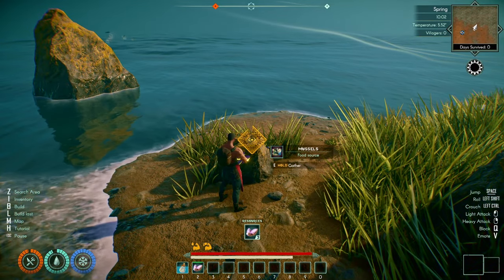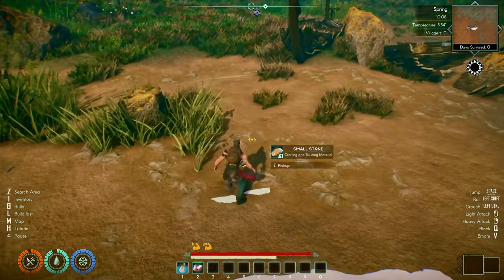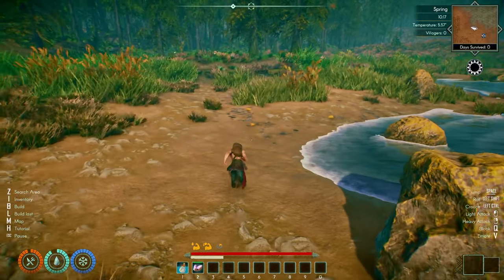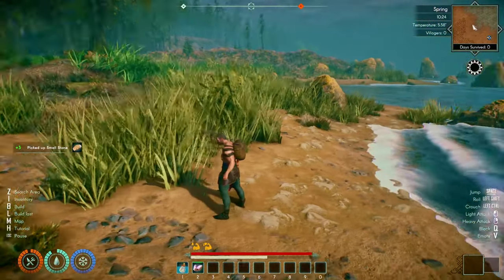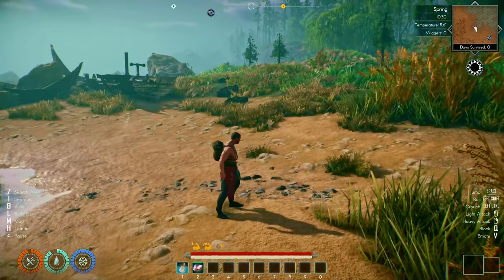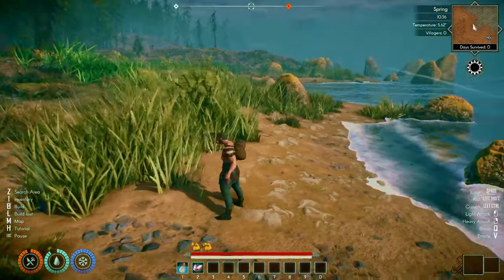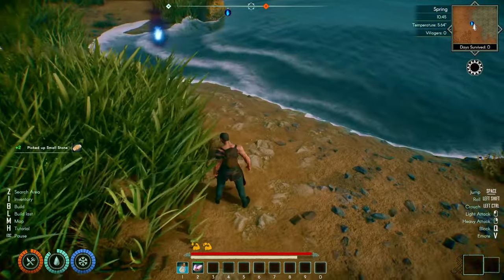There's one over there — you can see it glowing orange — and another stone as well. On the demo we did actually just build on the beach, which was fine for the demo, but I don't particularly want to do that for this playthrough. I want to find somewhere a little bit better. You can see all the stones highlighted here, which is great, and there are some bad guys around. We have got a map. I don't want to move too far from the shoreline because we are Vikings and Vikings do like their ships.